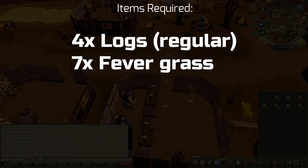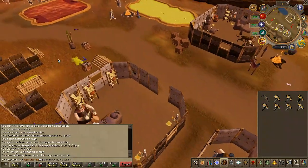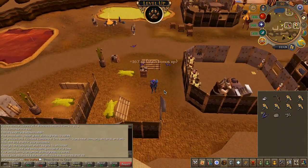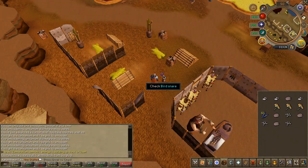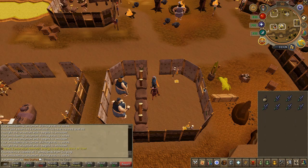Grab the listed items from the bank. Just west of the bank you'll find some purple birds. Set a trap, light a tassium, and run around the trap to bait them. Do this until you've caught five of them, then head back into the bank.